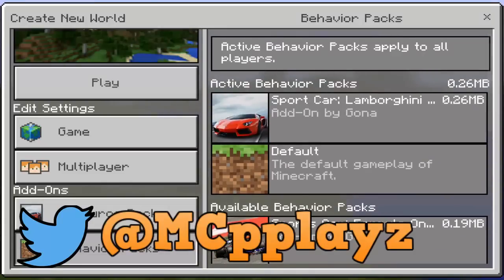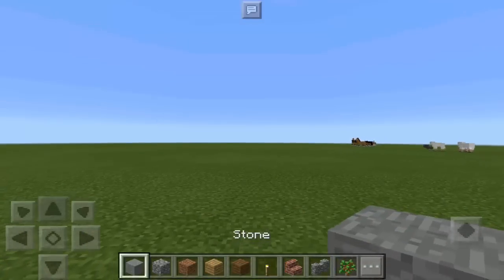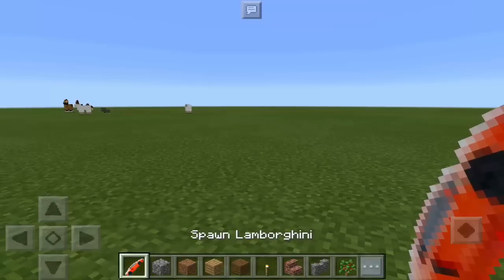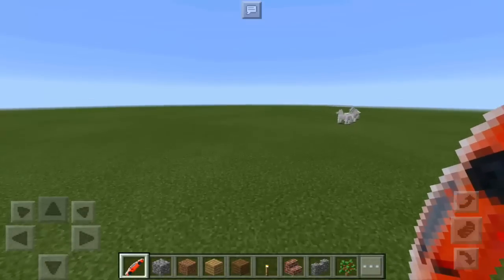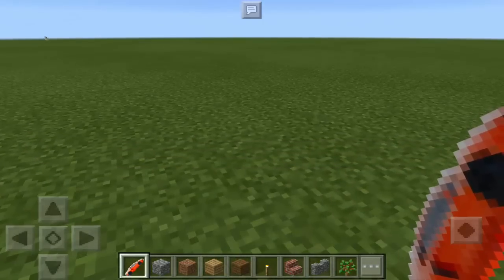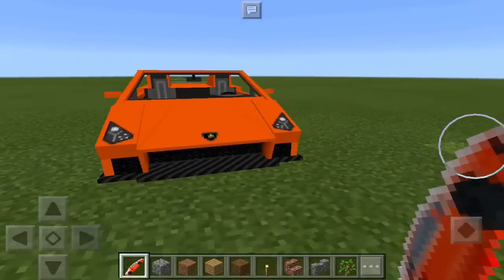So then you click on play. Now we're on a map and we can go on the creative menu and as you can see, that's a red Lamborghini. Spawn Lamborghini is the item name and now we can easily just place the thing — and boom, we have an orange Lamborghini.